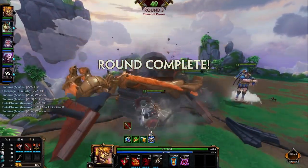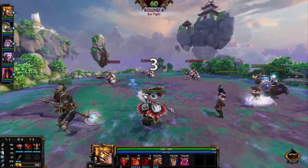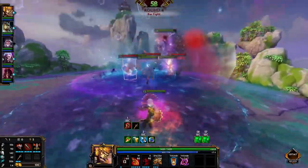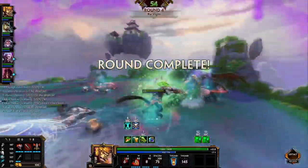The next round for us is Bar Fight. Bar Fight is very simple. The ground is intoxicated so you're drunk at all times, even if you use CC immune abilities, and you have three Bacchus you have to fight against. Not too much of a problem in my opinion. As long as you can aim your abilities halfway decently, you should be able to win this round without any problems most of the time. The drunkenness doesn't really affect you all too negatively.